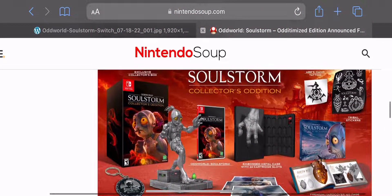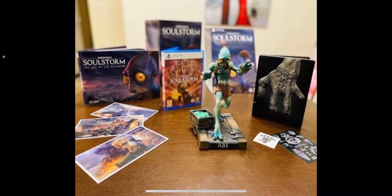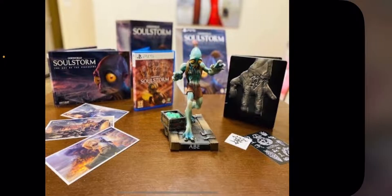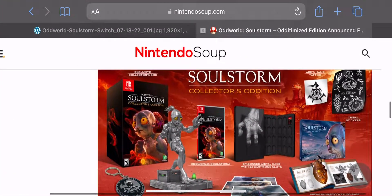This is dope. Let me show you a comparison because I actually unboxed the previous Oddworld Soulstorm and there are a lot of key differences. The Abe statue is a lot different. There is no steel case with this one, but there is a steel case with the other one. The other comes with a 24-embossed case that houses up to 24 Nintendo Switch games. I'm loving the fact that they've changed the packaging to make it look a lot more different than the one you got previously.